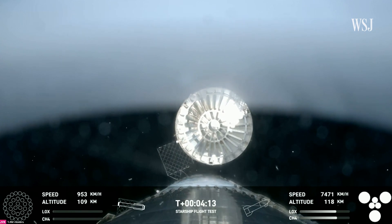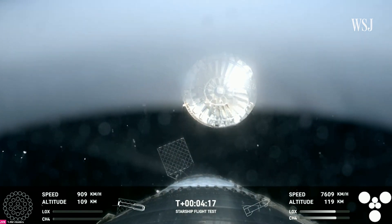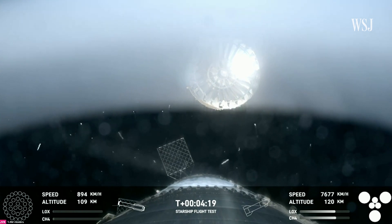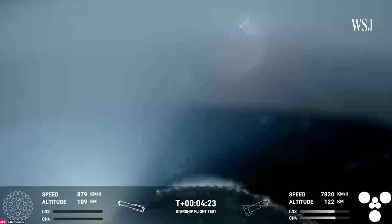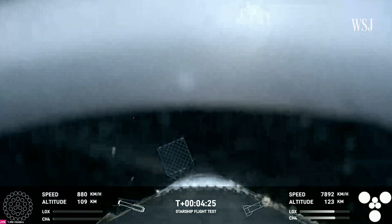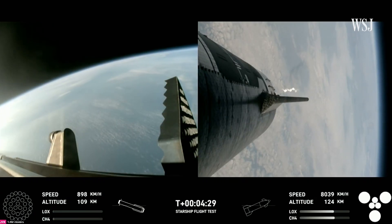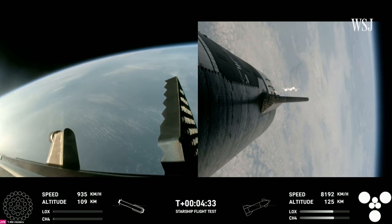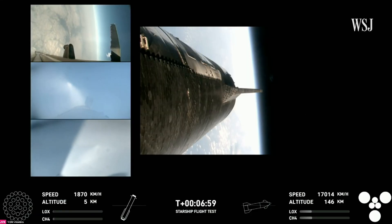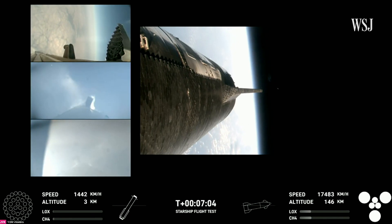Right here, this is our view of the jettisoned hot stage. As we mentioned, this is a temporary fix to help reduce the weight of the booster. Future iterations will have a lighter weight integrated hot stage structure that won't need to be jettisoned. On your left-hand side are three views from the booster and on your right-hand side a view from the ship.